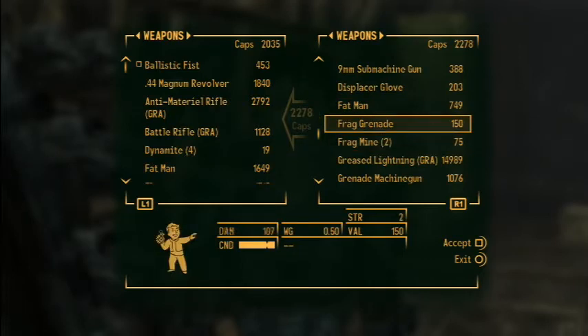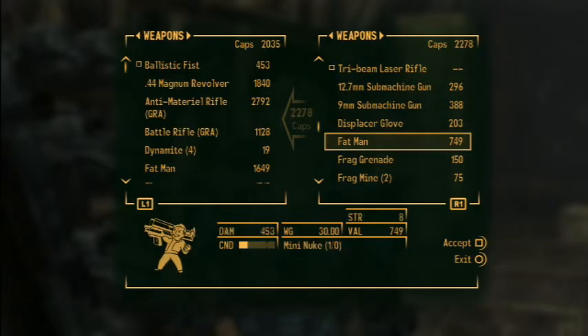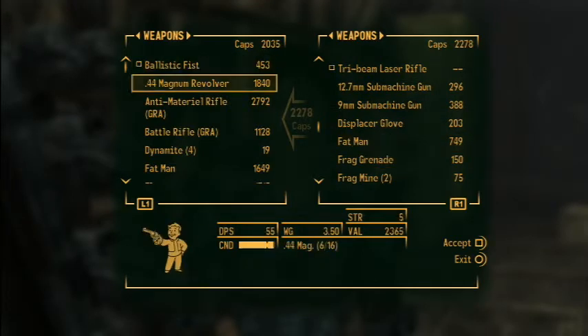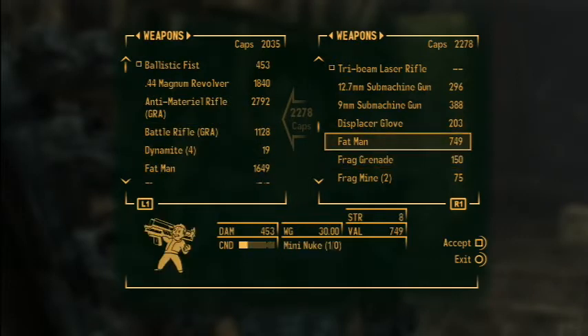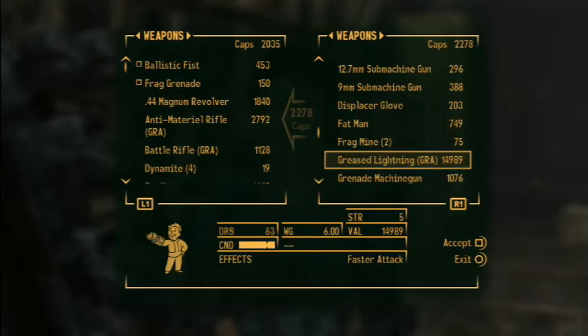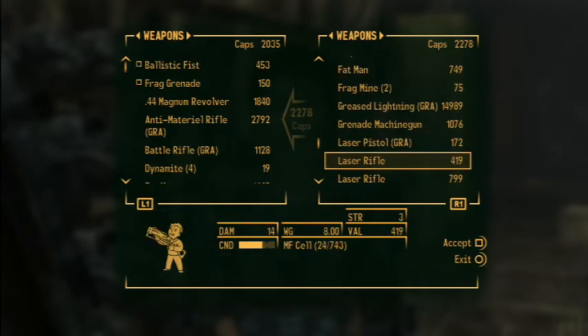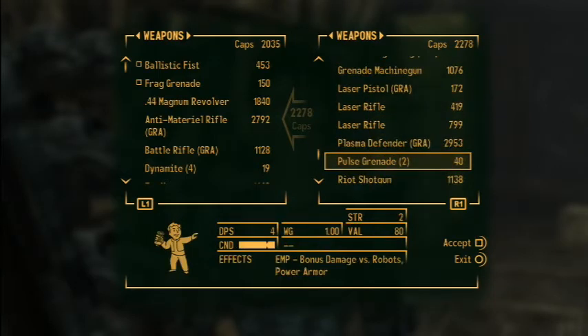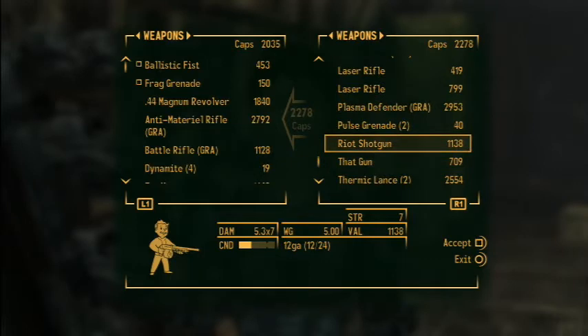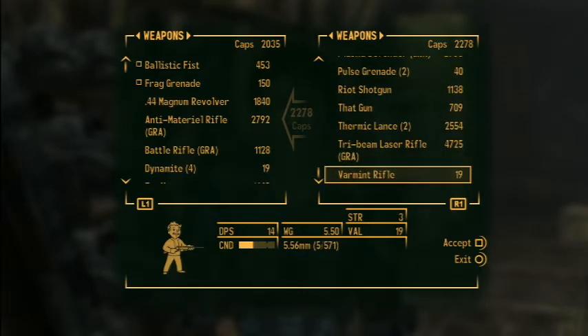I want weapons. Fat man — I wonder what kind of shape my fat man is in. This one is not really in that good of shape anyway. Frag grenades, I do need those. Greased lightning, damage 34. Plasma grenade, plasma defender, riot shotgun. I think that gun is a quest item. Thermic lance, tri-beam laser rifle — she doesn't actually have that much.